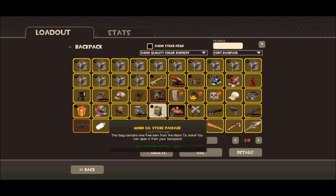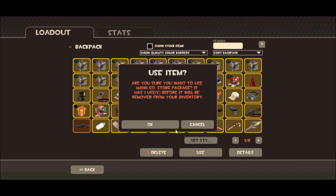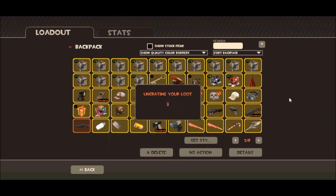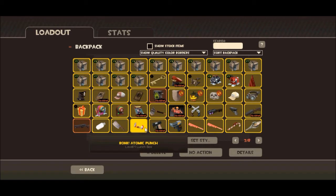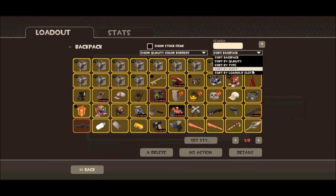First we're going to start out with that. We probably have like a Cleaner's Carbine or something. The Extinguisher! Pretty nice! Let me sort the backpack.